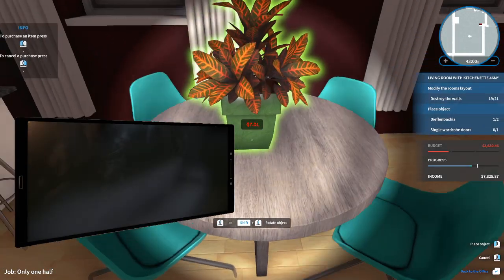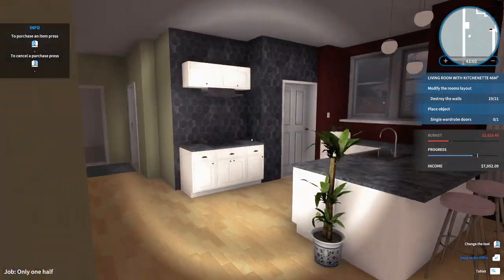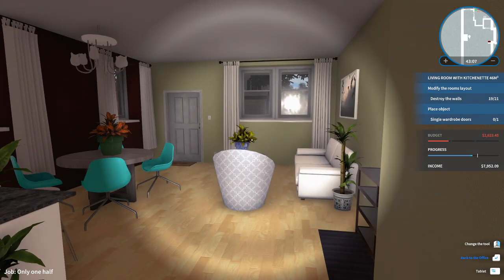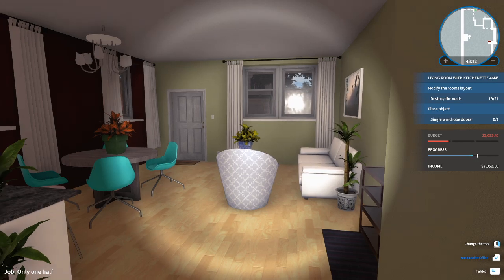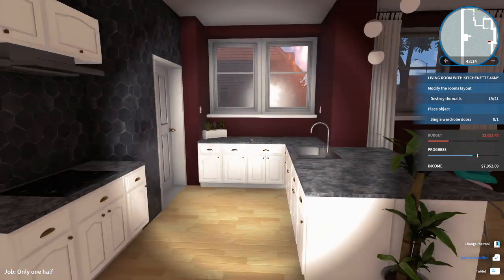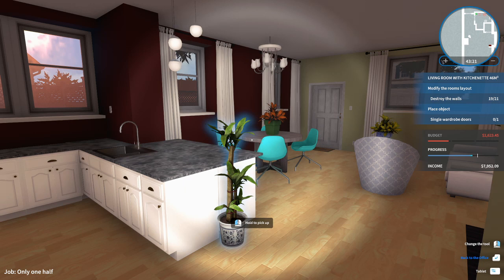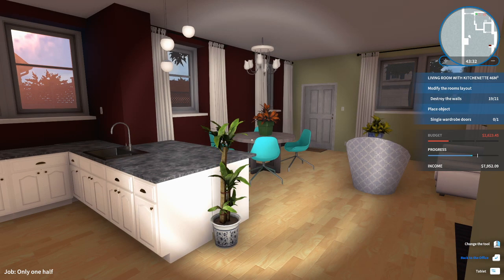So here we've got the living and dining room. We're going to ignore the whole destroy walls thing and the single door wardrobe doors as well, because I simply don't want to place them. We're going to finish this build next episode. If you enjoyed this one, don't forget to like, subscribe and ring that notification bell if you want to get notified every time I post a new video. If you got any tips or tricks for me, or a suggestion for another game that I really should have a look at, please leave it in the comment section down below. Have an awesome day and I'll see you guys next time.